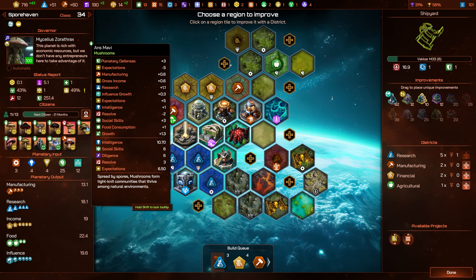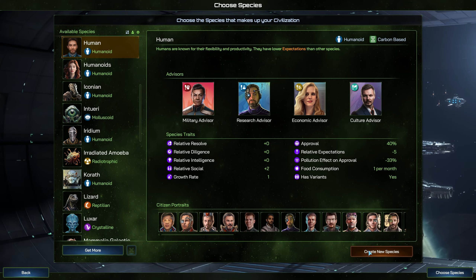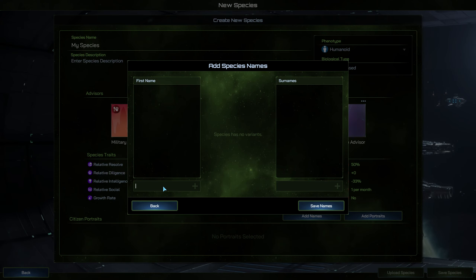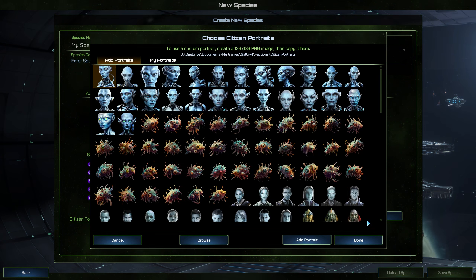Astral Amphibians have multi-staged lives and are comfortable both on land and water, and so thrive when located on jungle or tropical worlds. They hold a generally higher approval rating than most other species, but are somewhat more averse to pollution in their environments. They're social and remarkably tough in battle, but their unique physiology means they're less industrially and intellectually productive than average.